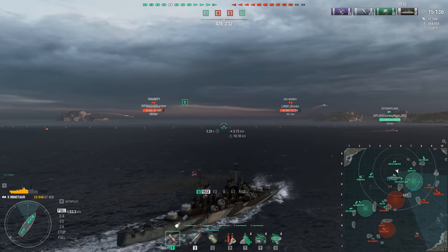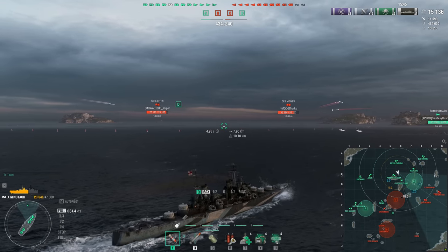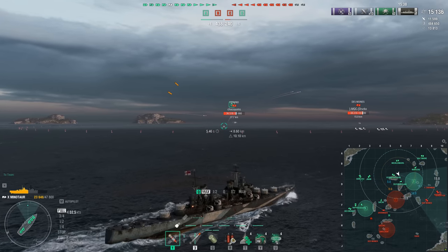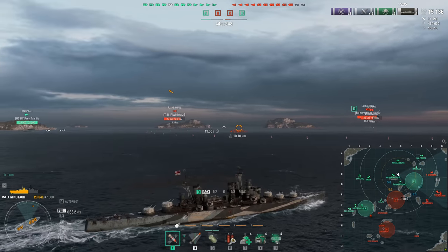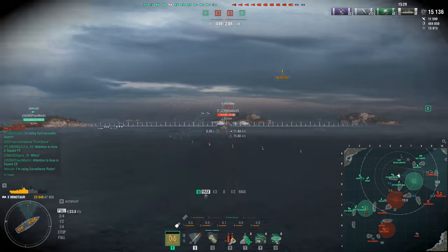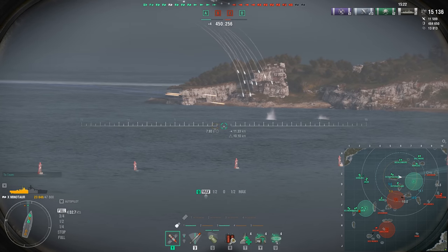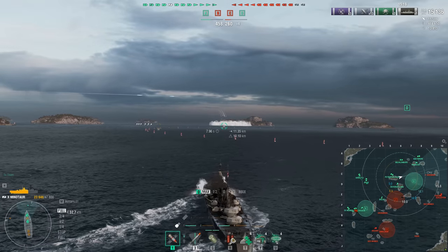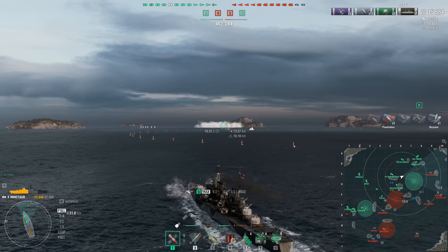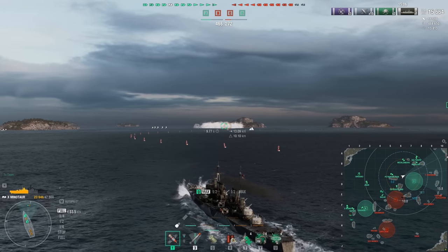This trend starts early in the line and continues all the way up to the Minotaur. The Minotaur and Neptune at tier 10 are really good ships, but that whole mid-section — where most cruisers do kind of just explode if you look at them too hard — the British light cruisers are somehow even more explodey. Plus, you have to deal with their awkward deceleration. They don't stop like other cruisers; they keep going for about 40 more distance than most other cruisers can stop in, so you'll often see players gliding out of their smoke screen.